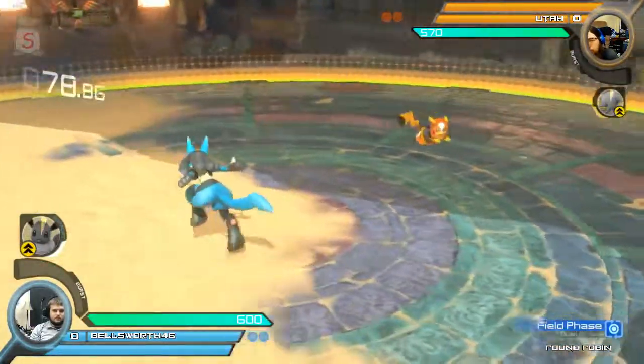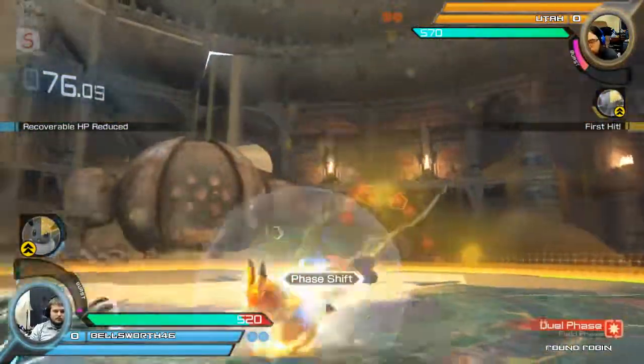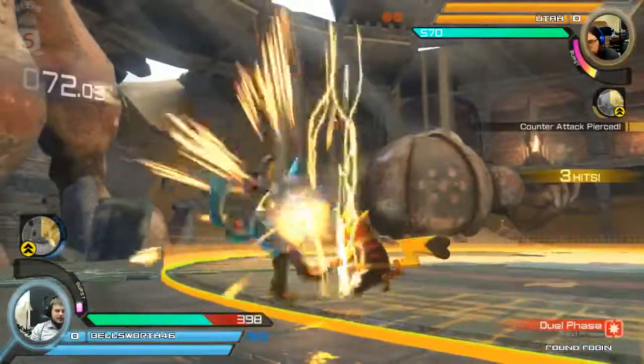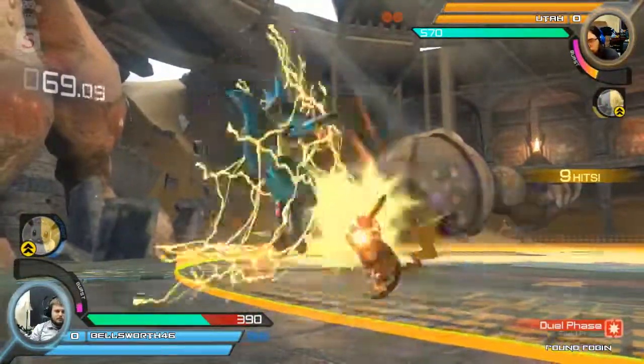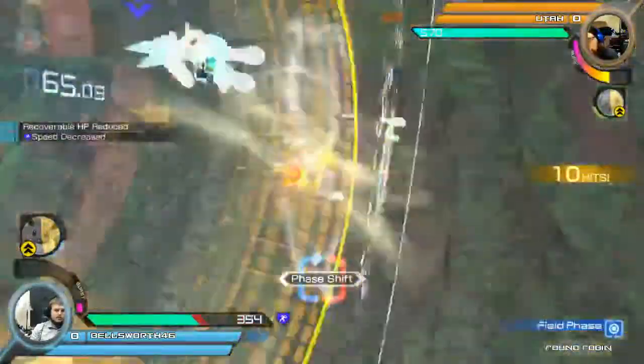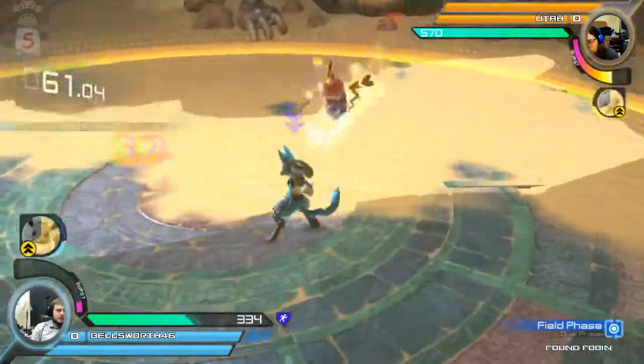All right, ladies and gentlemen, we're getting into round number one of game one. Bellsworth 46 versus Utah and his Freebray — that's a little different, haven't seen that in a while. Remember, ladies and gentlemen, this is a round robin. Nice electric web against the wall — he's going to get some big damage off of that. Gets the wall splat. 354 damage for Bellsworth right now.